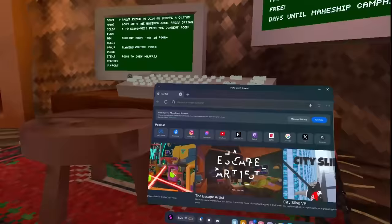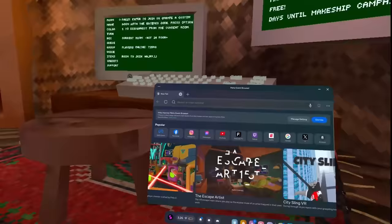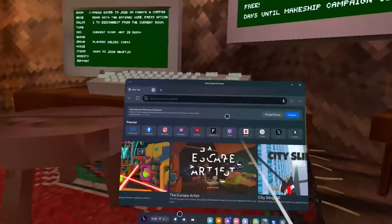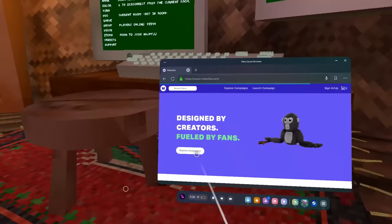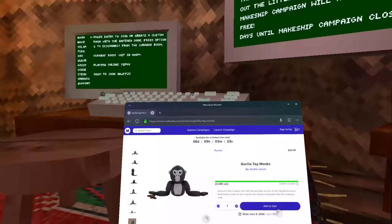If you're wondering how you get this — and I understand some people don't have a phone or laptop — you can actually do this on the Quest that you use to play Gorilla Tag. All you have to do is open up the Meta Quest browser and search up 'Makeshift.' You click on the icon, then click 'Explore Campaigns,' and you'll see the monkey campaign there, which is actually a top three ever funded campaign on this website.